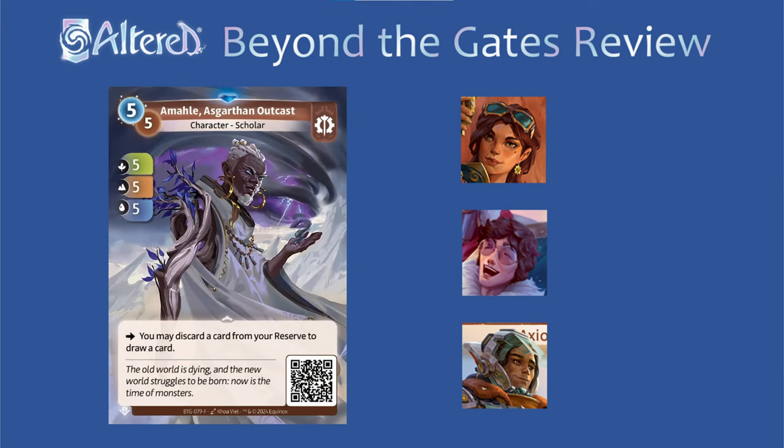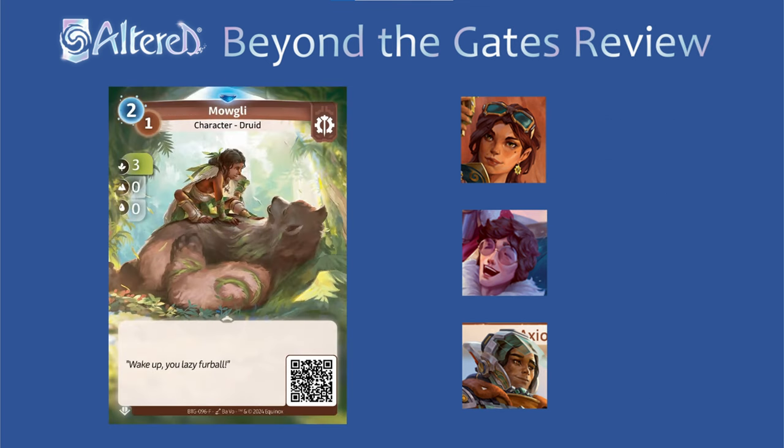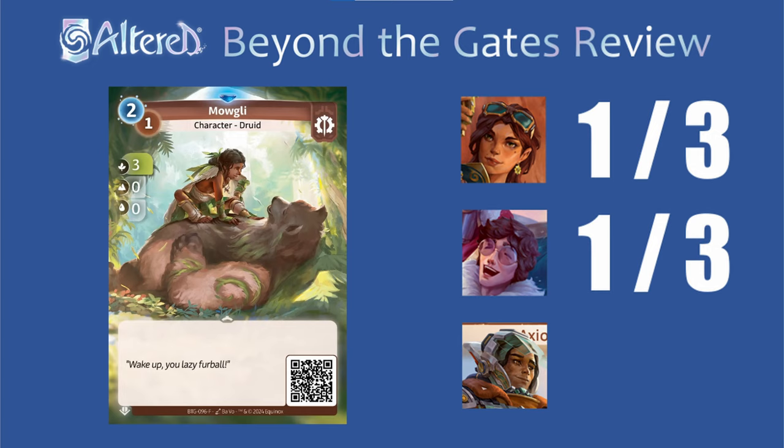Amaha seems a little bit underwhelming for a rare, so I'm just going to give it a 1 everywhere — deckbeating is nice, but I think you'd want to play more cards in a turn. And I feel like Mowgli's a card that's almost good too. It doesn't really fit in Sierra, so I think it's a 1. And in Trace, while it can be cheap from reserve, I think there are better low drops, so I'll give it a 1 as well. If this sees play, I think it'll probably be in Subhash, so I'll give it a 2 — in an aggressive version, you might like the skewed stats to be able to go 2-1 on one of the early days.